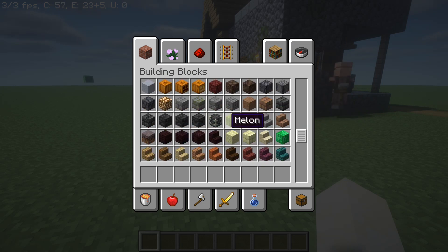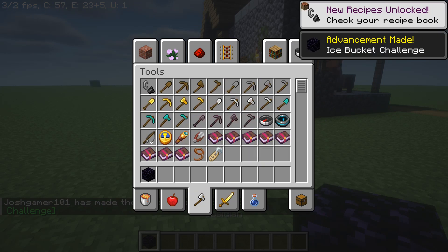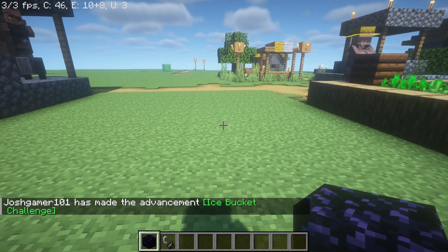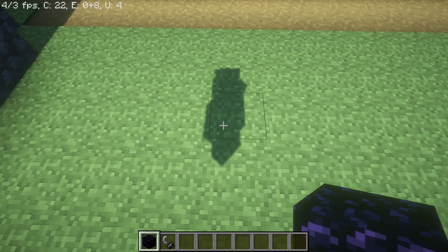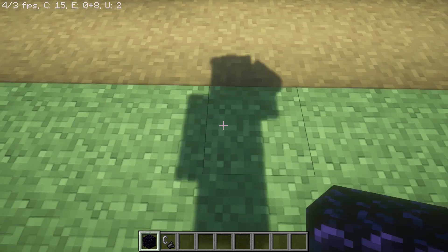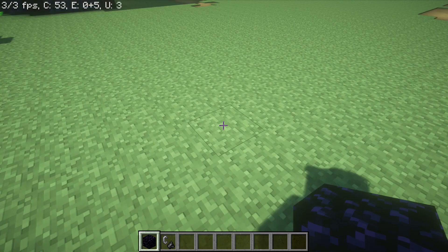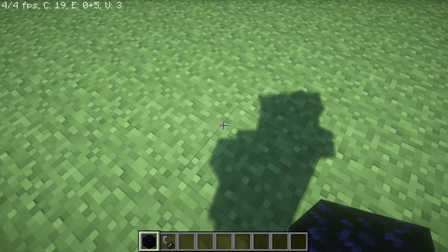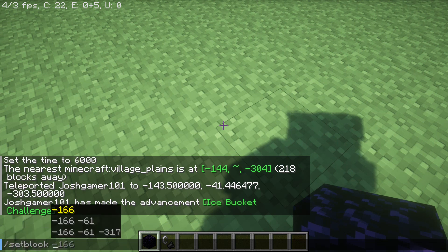Let's actually look at the Nether. I think shaders always make the Nether look beautiful. Let's grab this obsidian. I might have just heard a bat dying in lava. I literally can't fly — that's how laggy it is.